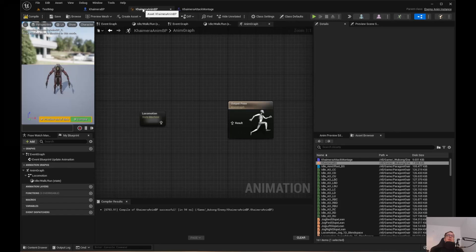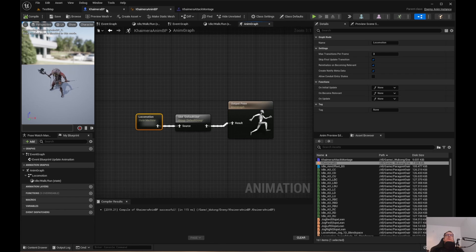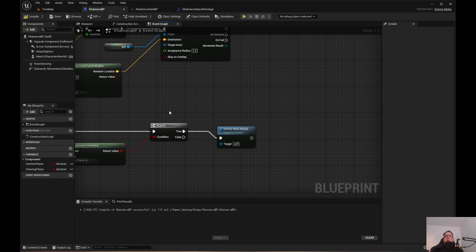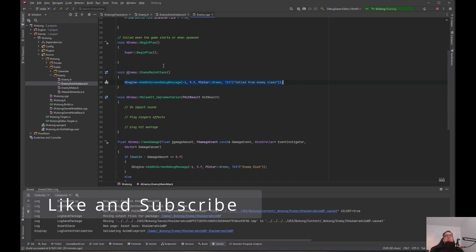Now we've got Attack 1 and Attack 2. Jump into the Animation Blueprint. In Locomotion, come over here and add Slot Default Slots — that's in the Default Group — plug that in, then compile and save. Now let's jump into the Blueprint. When we overlap, we trigger Enemy Main Attack. We're going to set this up with C++ in another video, calling the montages in Enemy.cpp Enemy Main Attack, kind of like how we did for the player.